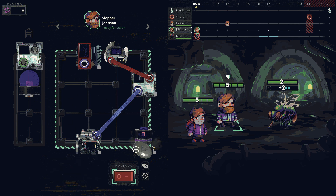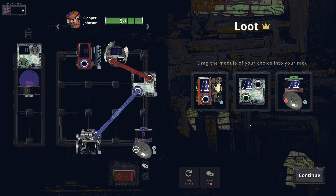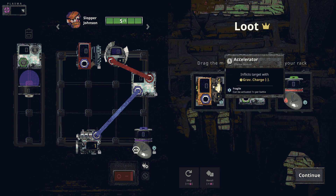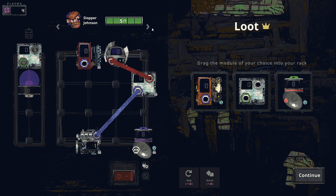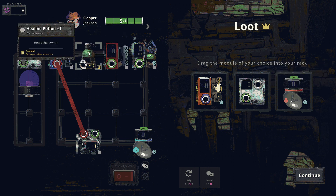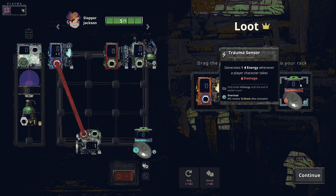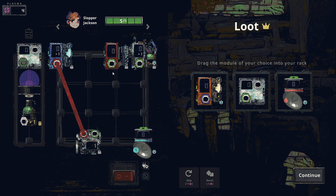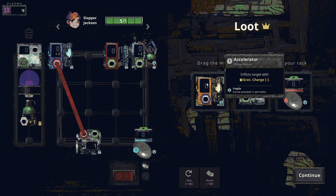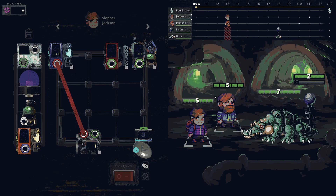I'll run the blaster to kill the gnat. Loot options: another accelerator that's fragile and once per battle, another converter, a healing potion, and a trauma sensor that generates one energy whenever a player character takes damage but also has overload shock after activation. I like the idea of the accelerator for more turn manipulation - I'll grab that. Now let's take on the boss fight.